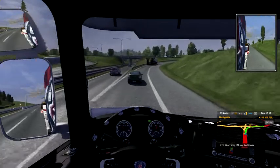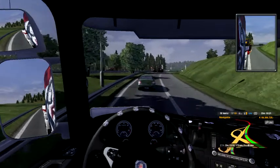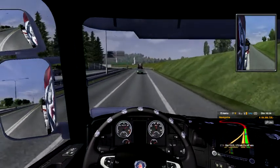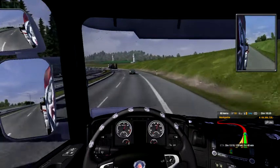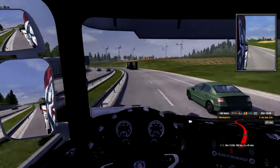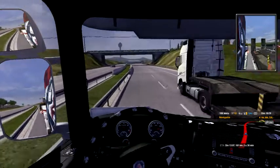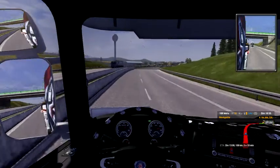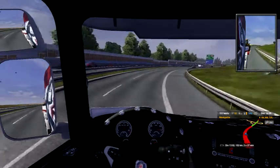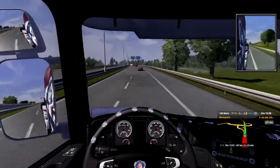Our job today is to find objects worth saving and negotiate with the caretaker. Looks like a really white trailer there. 150 kilometers to go, so almost home.